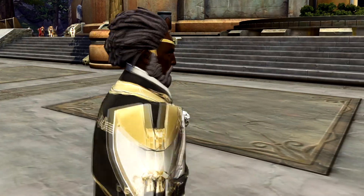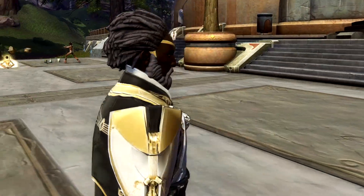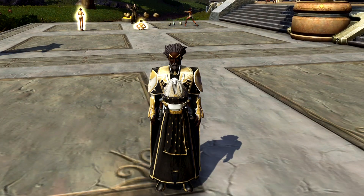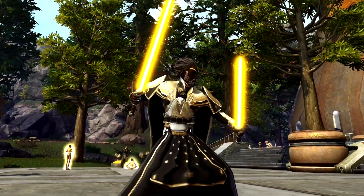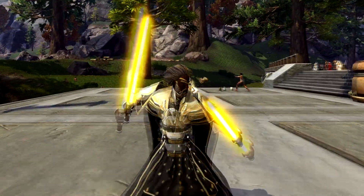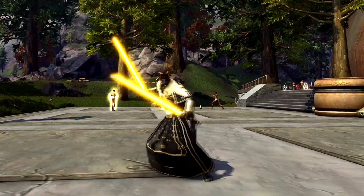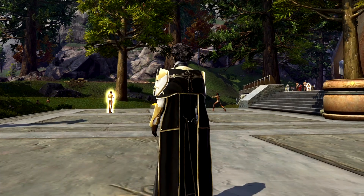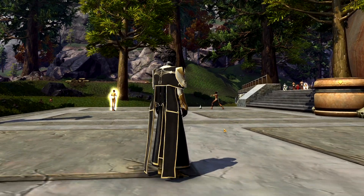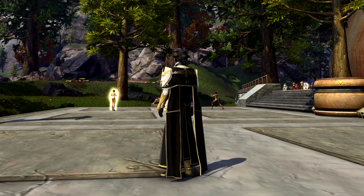The set comes with a very interesting headpiece — a better look at that will come on a different character later on. Currently this is on a Jedi Knight Sentinel with a pair of classic Zakuul yellow lightsabers, and it's looking really good. The detail is really high. The cape does seem to be unique; as far as can be told, no other capes in the game quite share its design and its physics.